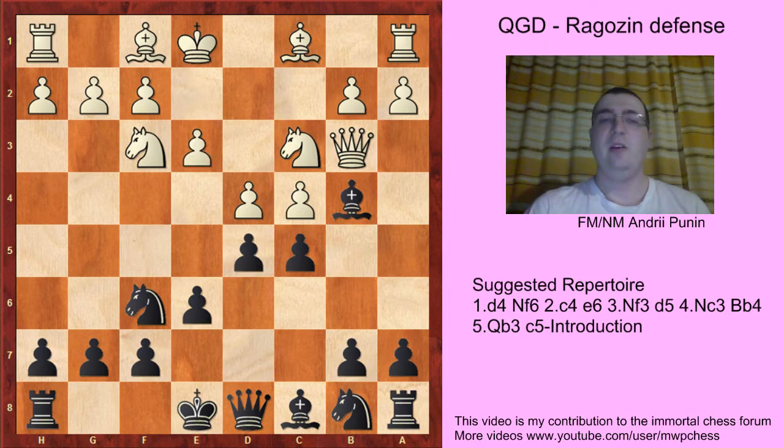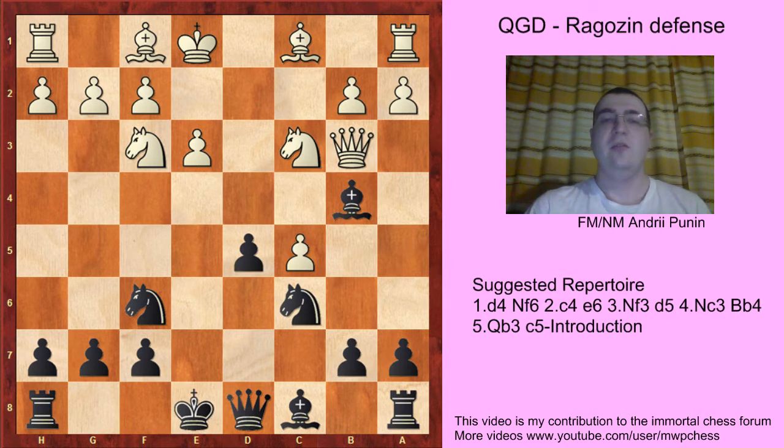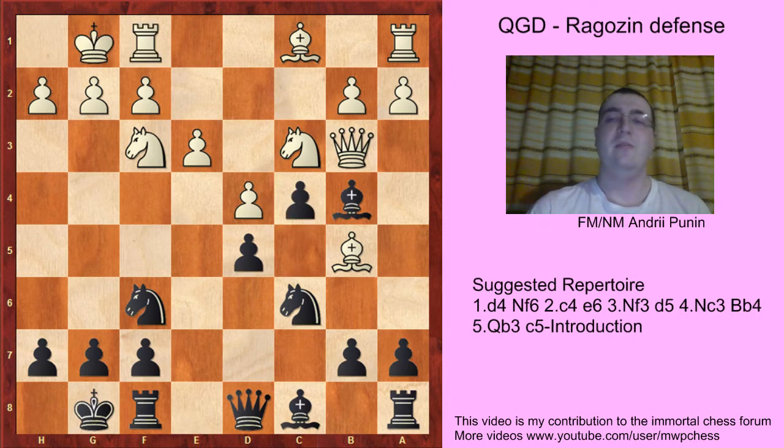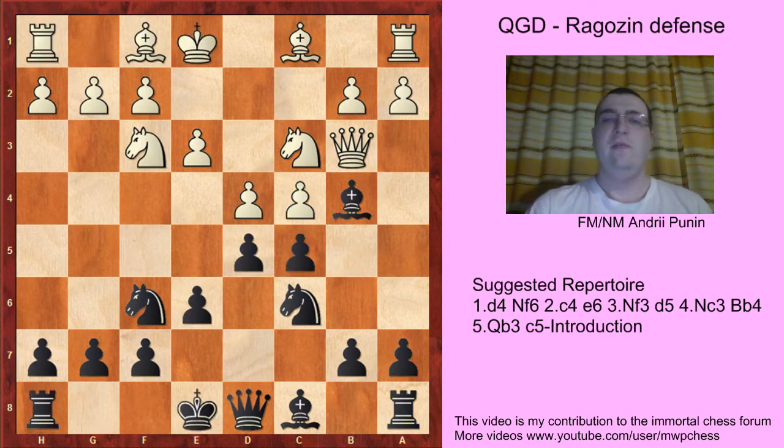e3. Now we play Nc6 with the idea of taking on d4 and taking on c4 and protecting the bishop. Of course dxc4, Bc5 is nothing. If cxd5, ed, dxc4, then it's a good time to castle, and then Black can take on c5 with the bishop. And if Bb5, then castles, and White should take on c5 at some point. Because if castles, then c4 and Black is already slightly better. What if a3 now?